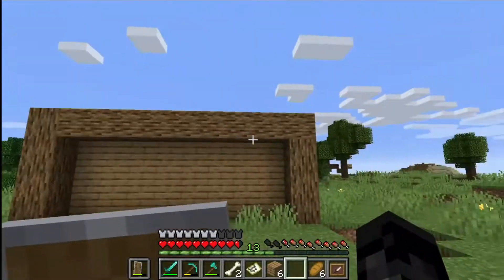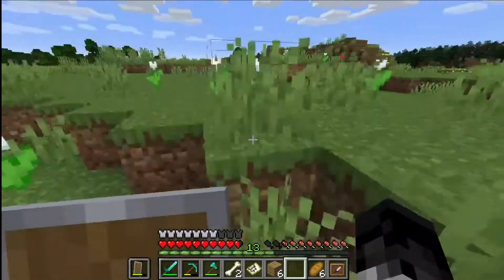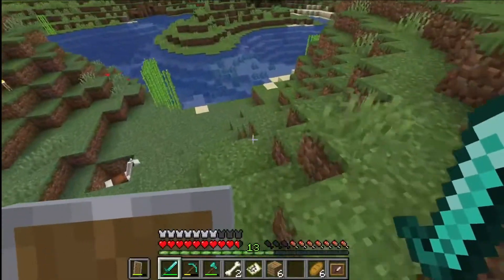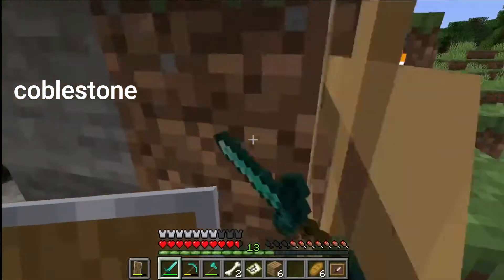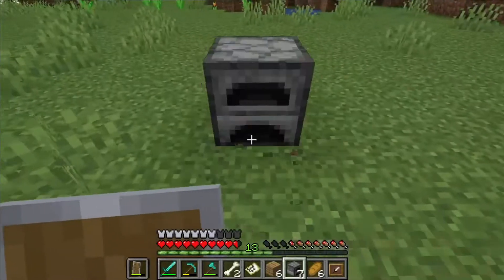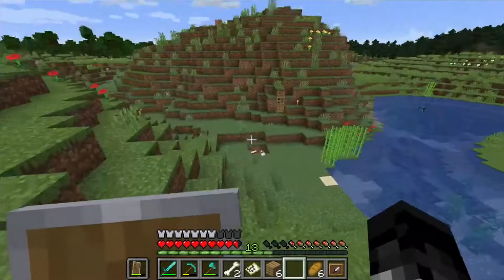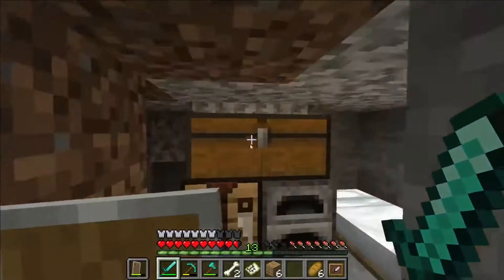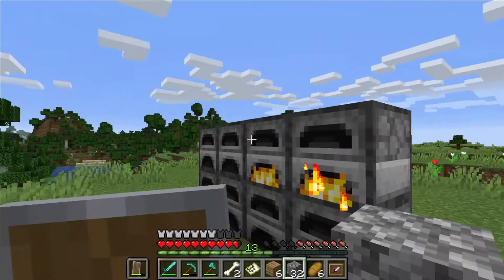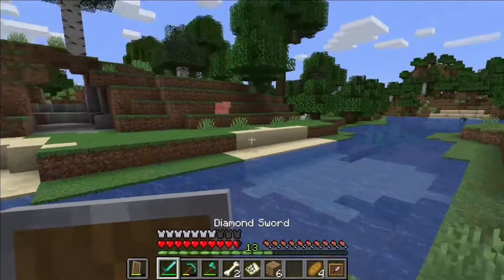I think this will look nice, I just need to finish building it. For now I'm gonna smelt some stuff and turn the wood into stone bricks. I'm just gonna put some temporary furnaces down. Now I need to get the actual cobblestone while those are smelting.